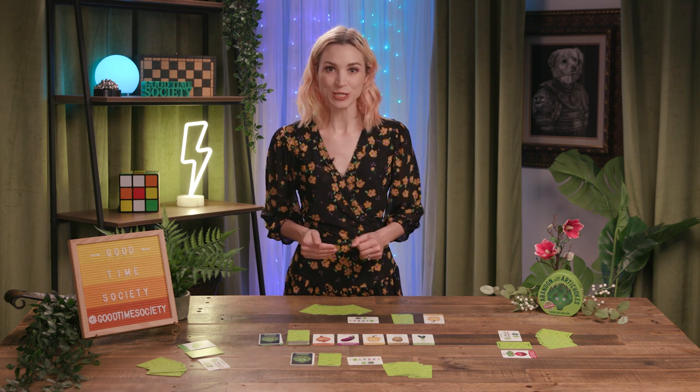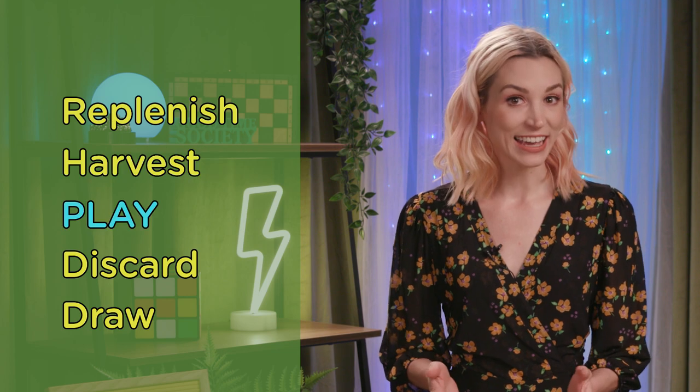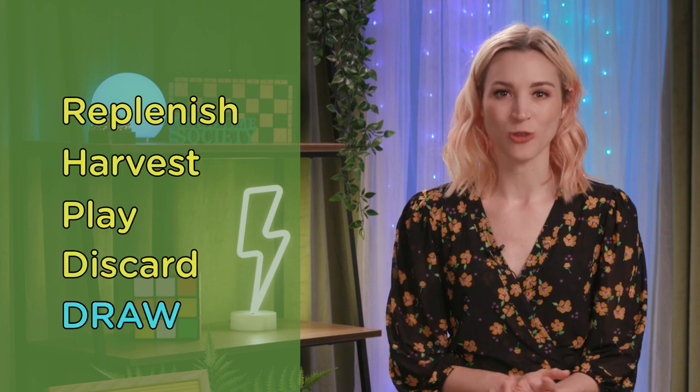The first player is the person who last ate a green vegetable. Gameplay occurs in turns, starting with that vegetable-eating first player and proceeding clockwise. Each turn is divided into five phases: Replenish, Harvest, Play, Discard, and Draw.